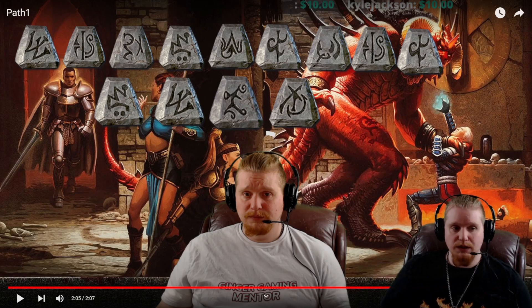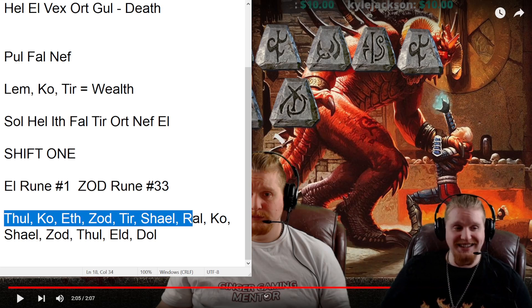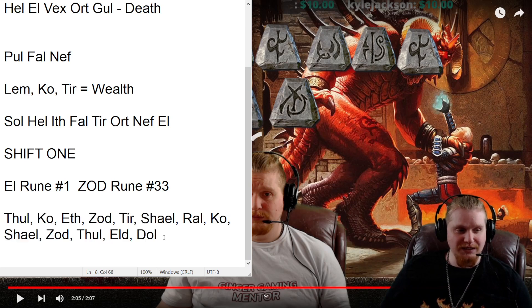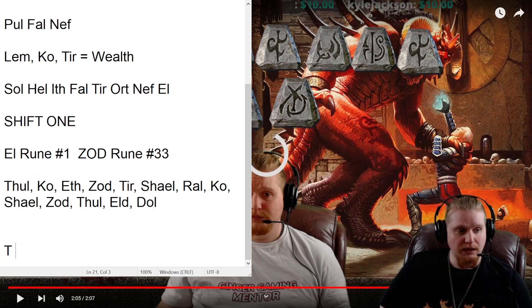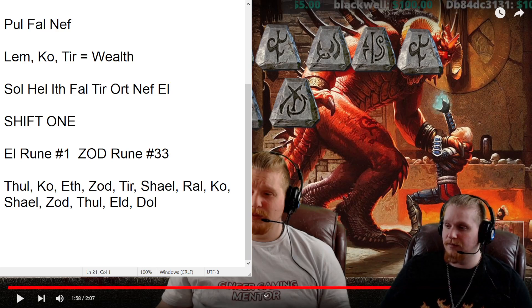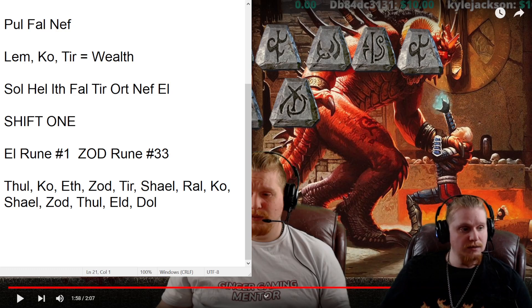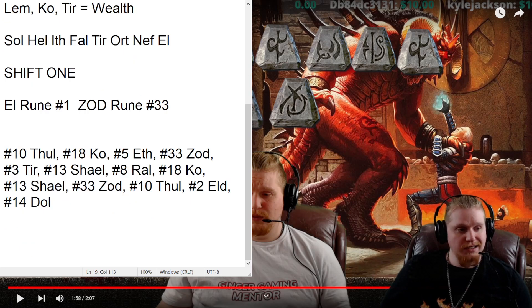I found myself in a small room with a wooden bowl on a pedestal. Inside the bowl were hundreds of metal runes like those used in armor. On the pedestal were five open slots the same size as the runes in the bowl. The only clue I could find was written on the back of the pedestal in runes: Thul, Ko, F, Zod, Tier, Shall, Shale, Ral, Ko, Shale, Zod, Thul, Eld, and Dol. I sat and pondered for some time about what five runes to place in the slots.